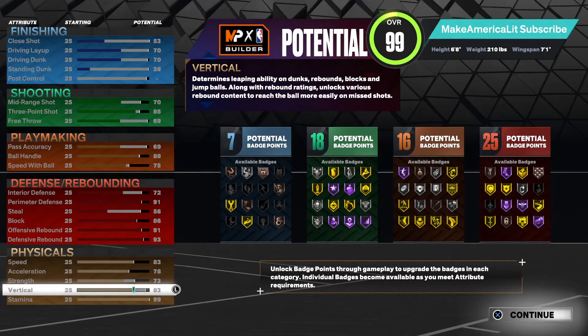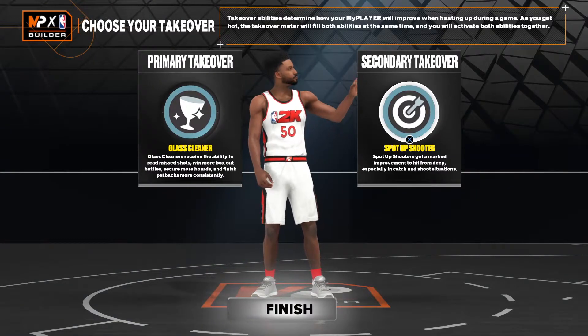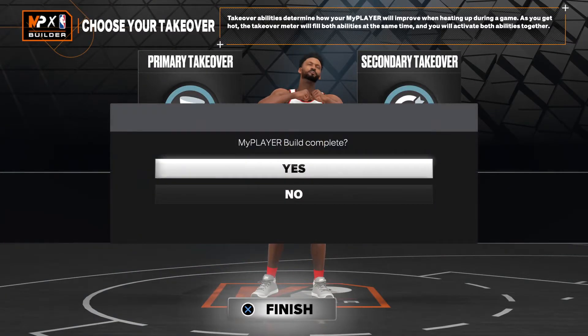Giving you a final count of 7 finishing, 18 shooting, 16 playmaking, and 25 defensive. Primary takeover is glass cleaning takeover, with spot up shooter as a secondary takeover.